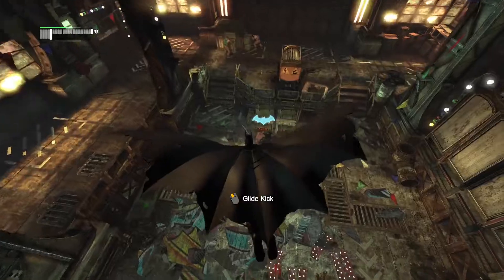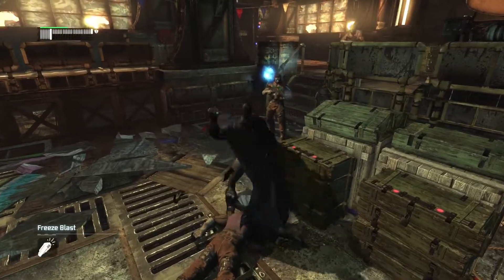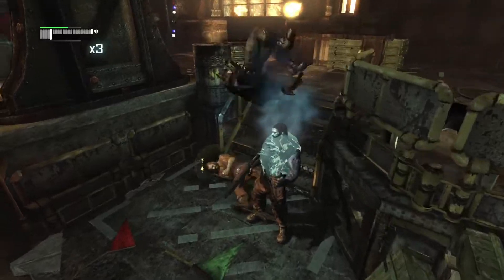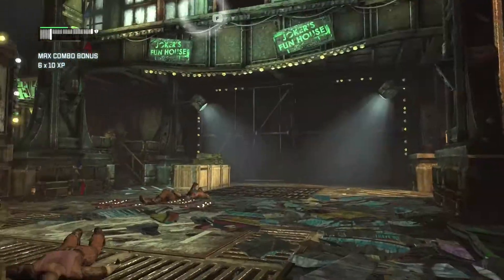Batman Arkham City sets one year after the Arkham Asylum incident. In the previous game, Batman was trapped inside the asylum. Here, the Bat is now trapped inside Arkham City, a super prison inside Gotham. There are mysteries involved around the super prison and Batman has to find the answers — and as you may know it, he always does.